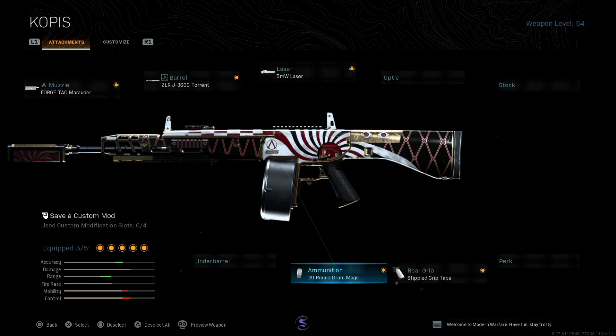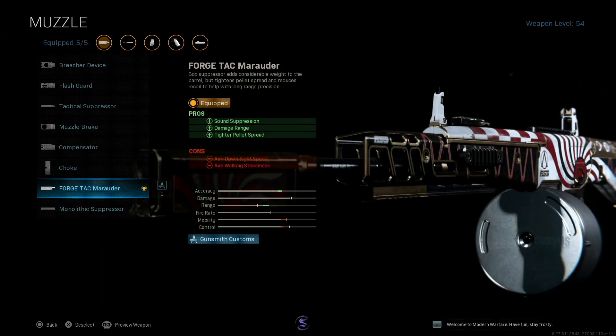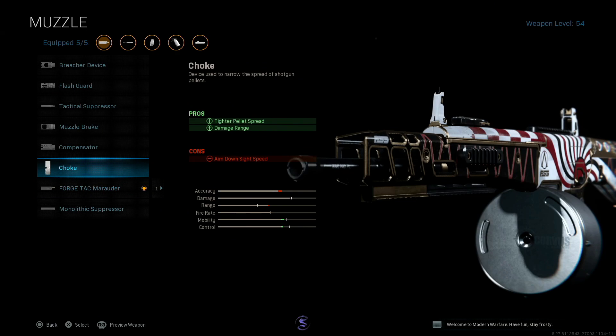What's going on guys, this is my build for the brand new shotgun, the Jak-12. I have the best attachment, which I personally think is better than a choke. It has more range, better accuracy and all that.